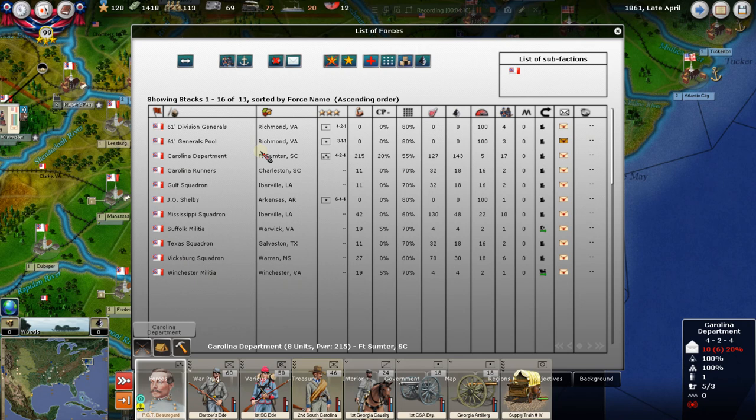These are the only forces we can control and move at this moment — everything else is locked. The game's mechanism is that units may be building up, recruiting, getting supplies and ammunition, but you can't move them until they're ready. These generals in the pool in Richmond have nowhere to go right now. If we were being aggressive we could send them out west, but that's a little gamey, so we won't.